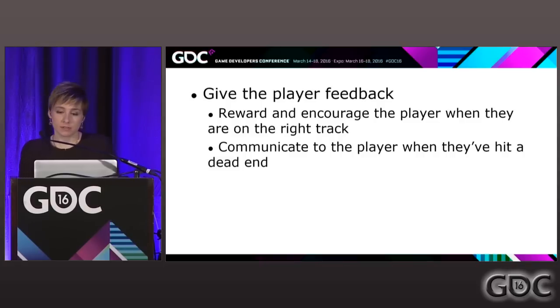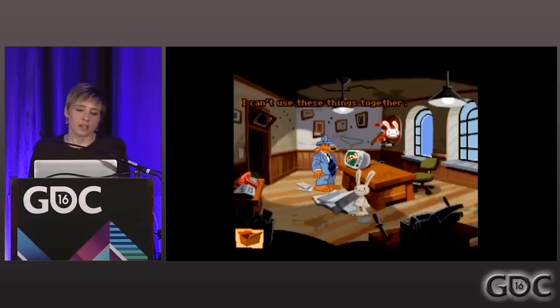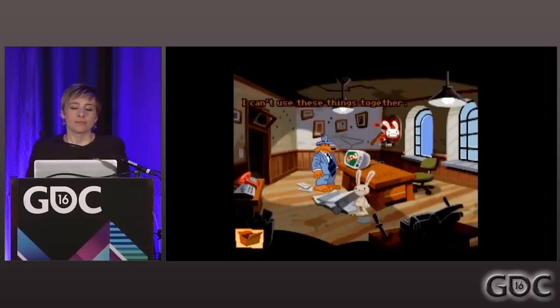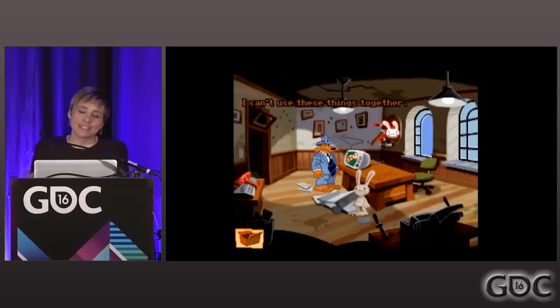It can be really difficult for a player to know when or when not is a valid option to interact with something. Especially in adventure games you'll often get 'I can't use these things together.' It's not great, but it's still feedback — it's still telling you you're on the wrong track. You know, there's a dartboard full of axes and knives and you're like, 'Obviously Max should do something with that — he's super violent.' But he's not. The game just says 'no, sorry.' It's important because otherwise the player might just go down a rabbit hole.